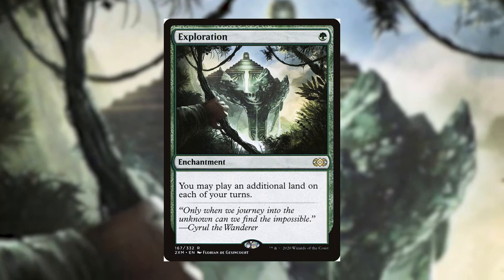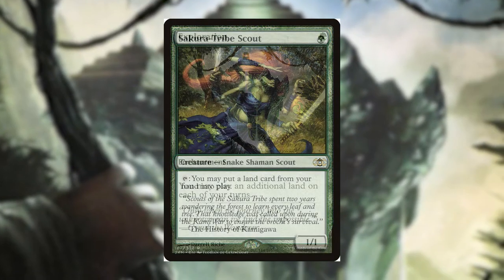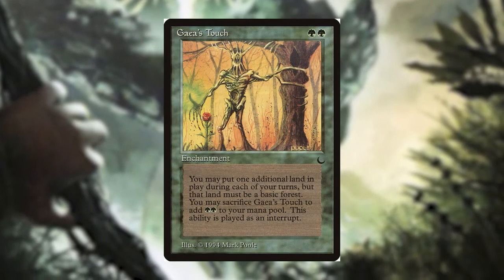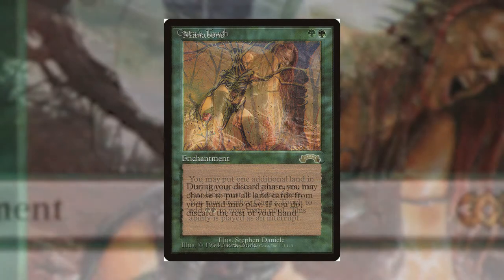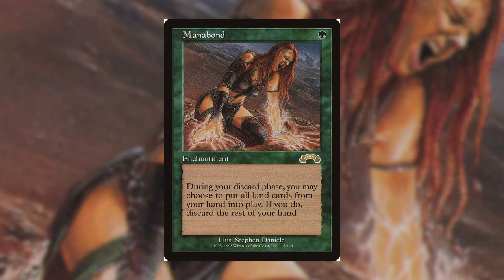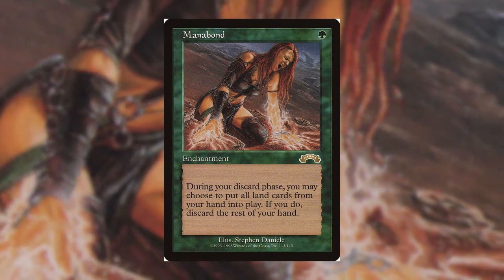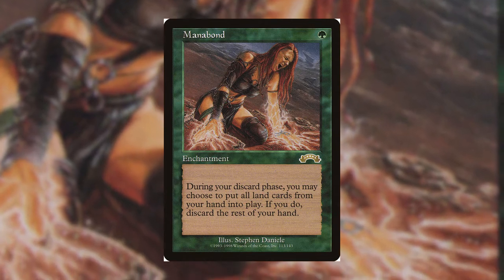Now that we've gotten our 7 lands into hand and flipped Saseya, we want to start using those huge amounts of mana we can create. But first, I want to mention our additional land package — ways to get those 7 lands in our hand onto the battlefield quickly. Exploration is a 1-drop enchantment that allows us to play an additional land each turn. Sakura Tribe Scout can tap to put a land from our hand into play. Gaia's Touch allows us to play an additional land as long as it's a forest, and we can sacrifice it to add 2 green to our mana pool. And finally my favorite: Mana Bond. For 1 green, this enchantment allows us to play any number of lands at the beginning of our end step. If we do, we must discard our hand — but typically we have a hand of 7 cards all being lands, so it won't matter.